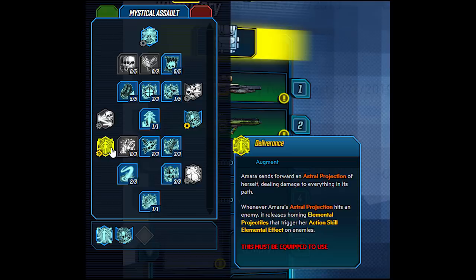I don't know if, for example, you can have the Mystical Assault talent tree equipped and then take an elemental component from Fist of the Elements — I don't know if that will work, but it's certainly worth trying. In comparison, Zane just has normal down-arrow mod slots with no elemental or attack components, so this augment system is worth getting your head around for Amara if you plan to play her.